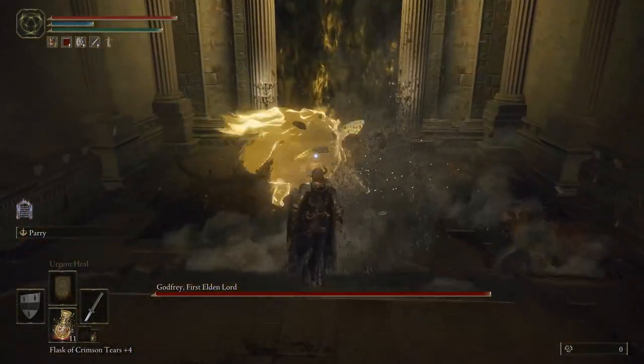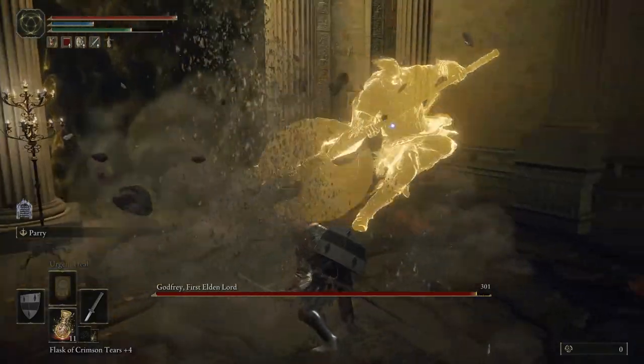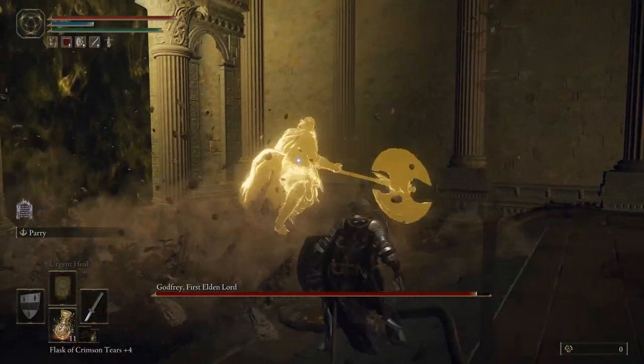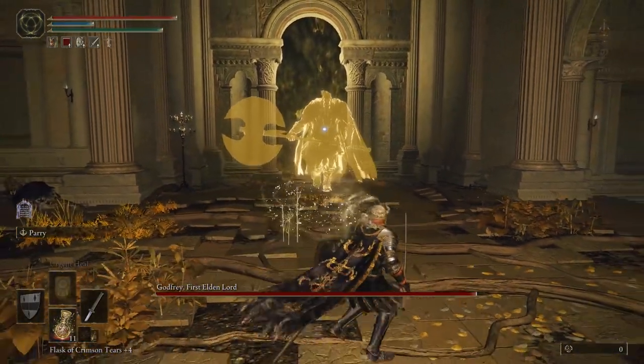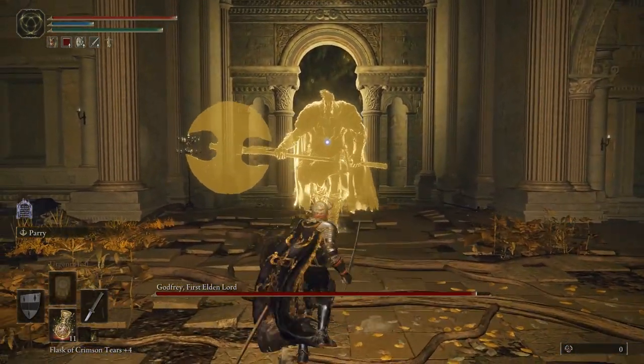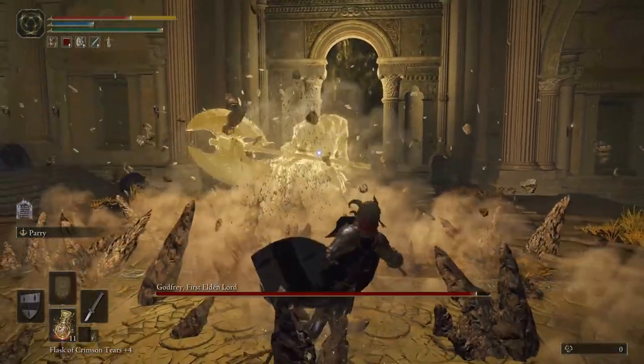Godfrey almost always starts the fight by jumping and throwing his axe. I like to dash forward to avoid the axe throw, and then dash back at him and do a jump attack to get some free damage. Then I pull him back into this open area because the camera can be super funky if you get caught in one of those corners, and I died a couple times to it.